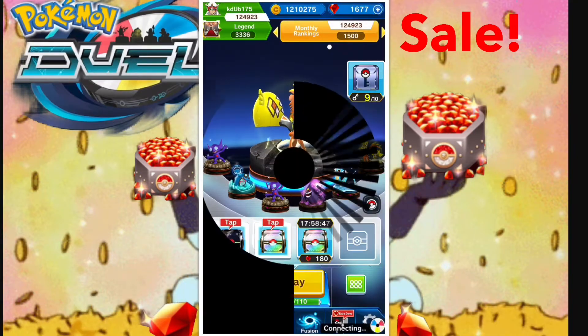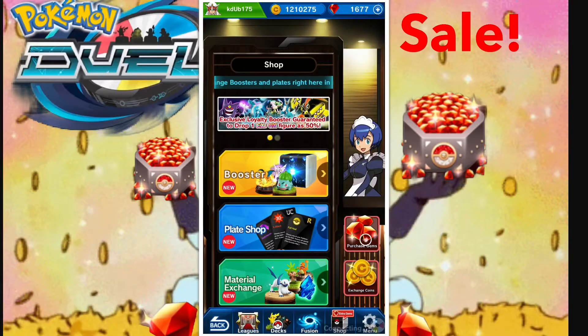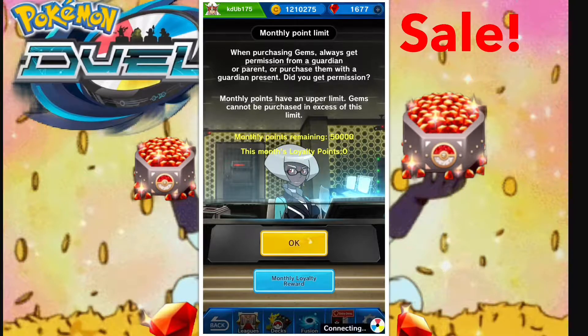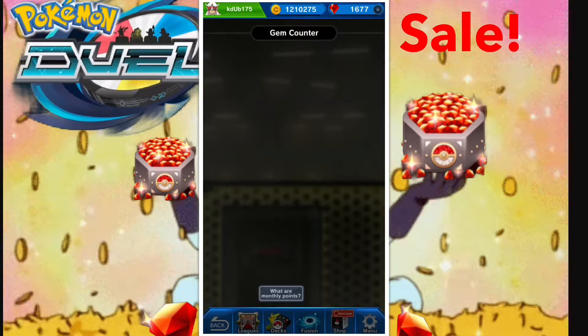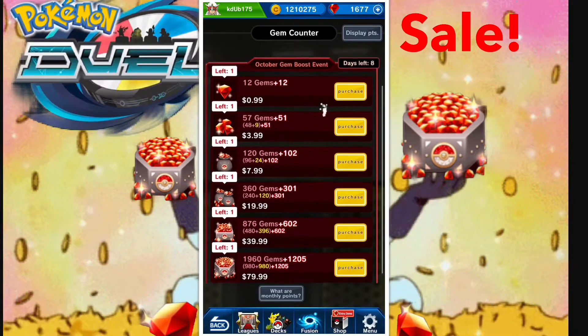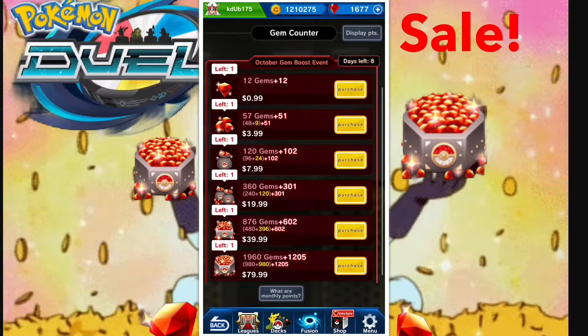We're going to open up the shop — all the prices are going to be the same. We'll see how many gems we're getting and do some math on what we're actually paying per gem. The $1 deal is the 100% boost — we're getting double gems, but it's actually the least value for your money because you're paying 4.2 cents a gem. $1 for 24 gems.